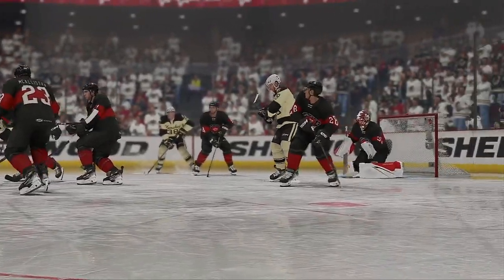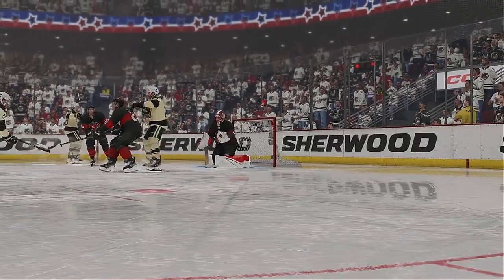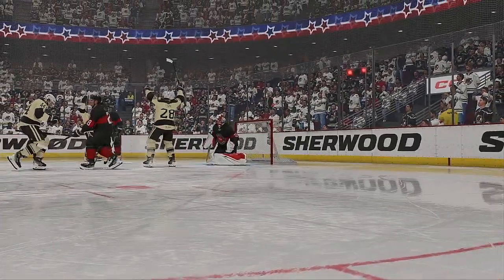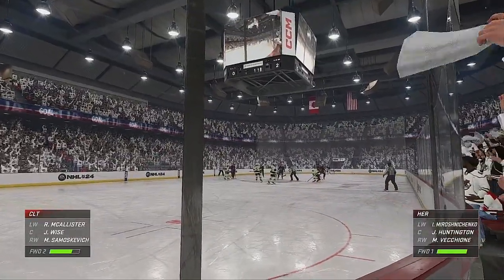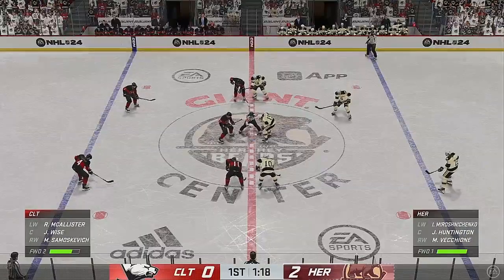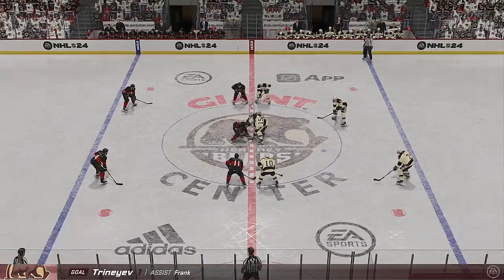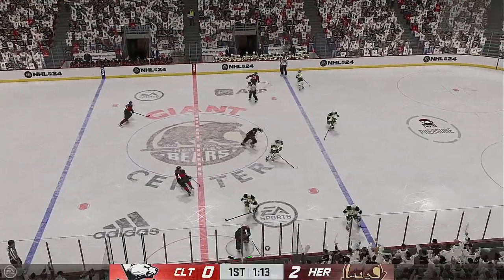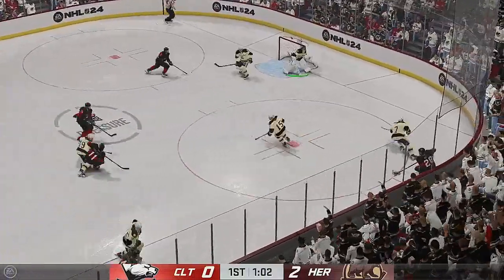Your coach is preaching all the time: take away the eyes of the goaltender. What does that mean? It means you get yourself in front of that net — whether it's a double stack, a double screen — whatever you can do so that the goaltender can't find the puck. He couldn't, as he drops to the butterfly, tries to make himself as big as possible, but he can't catch up to the puck. First period almost in the books, nearing the final 60 seconds.